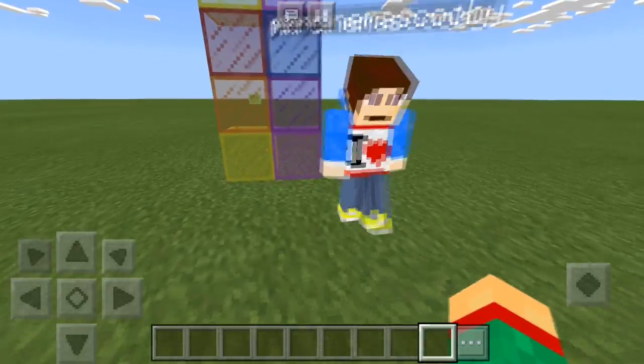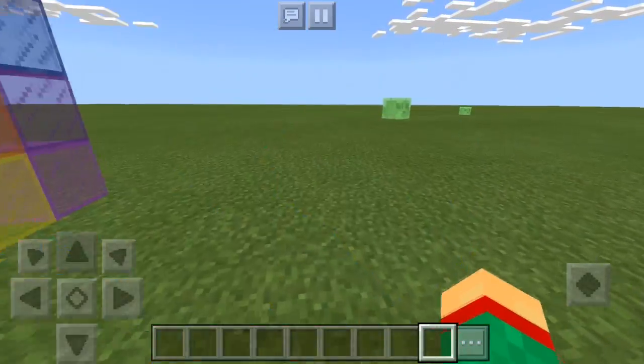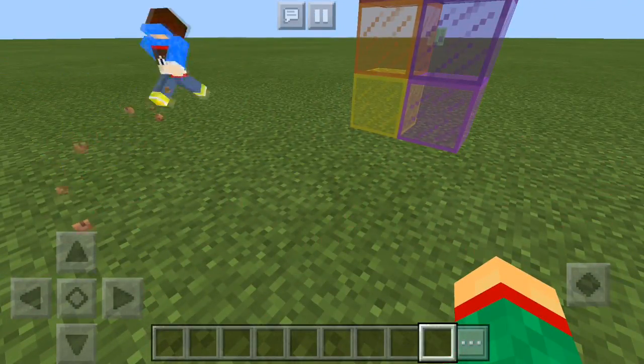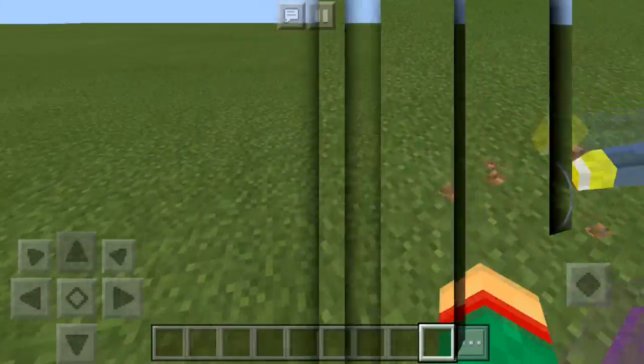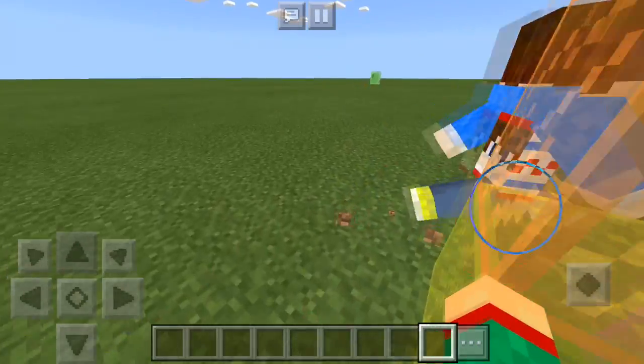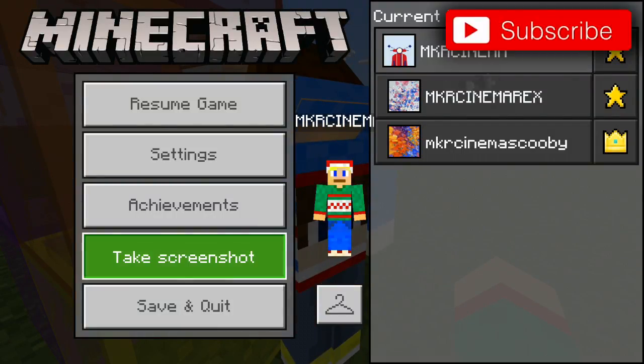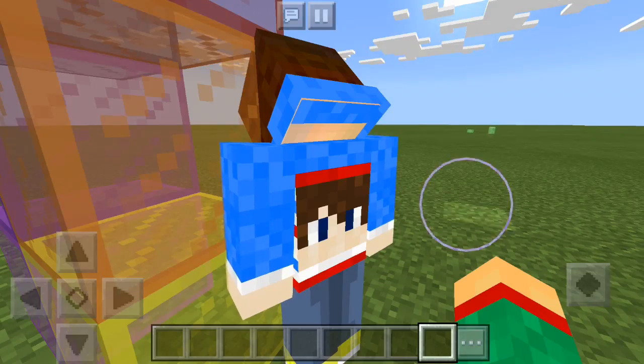Today we are going to be showcasing an add-on that adds a new button into Minecraft 1.2. A button. Oh yeah. So you're probably wondering, what is so special about this button? Well, this button now allows you to take screenshots in Minecraft itself.